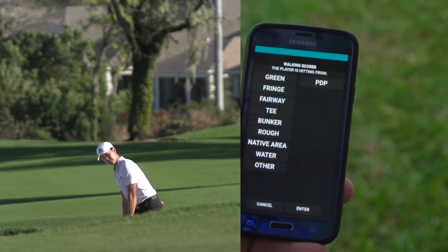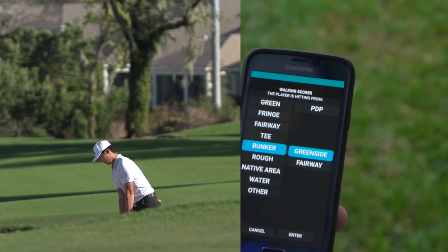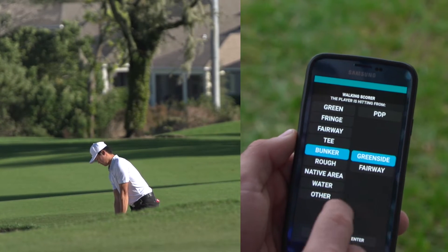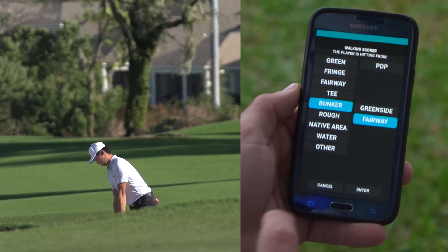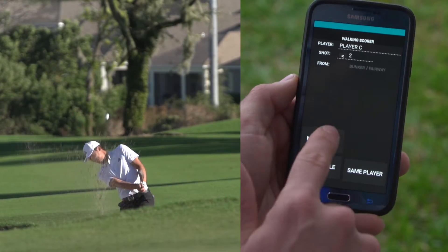Player C is up and we'll select he's hitting from the bunker. You can select if the bunker is around the green or if the bunker is in the fairway. We'll select fairway, enter, addressing the ball, shot hit, new player.